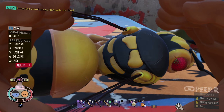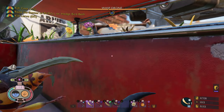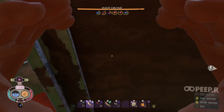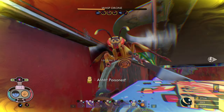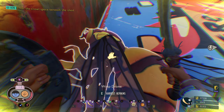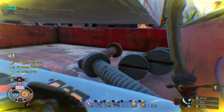Weakness is salty, okay. All right drone, come on - you are a different creature entirely. Where the heck are you? The wasp drone is also weak to salty. You're ridiculously loud.